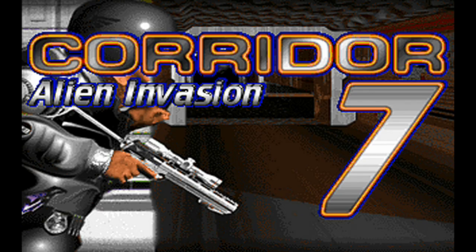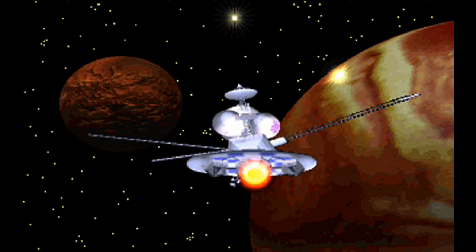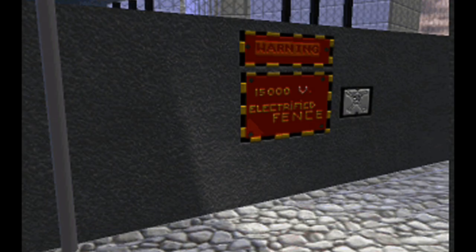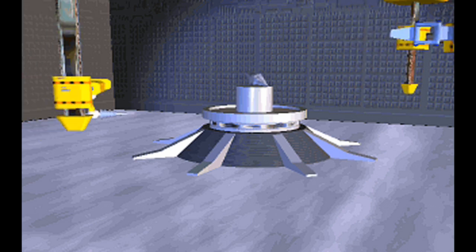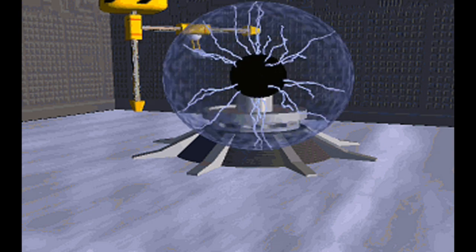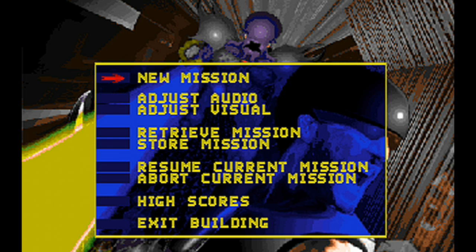The game starts off with some title screens and an animated introductory video showing the story of the game so far. Light saber sound effects? Seriously? I thought the artifact came from Mars, not a galaxy far, far away. You are then greeted with the main menu where you can start, load, and continue a game, as well as adjust the options, view high scores, and pull an Elvis by leaving the building.